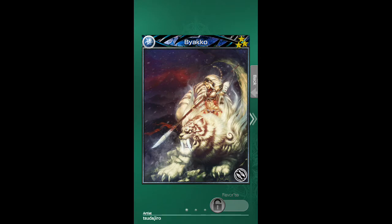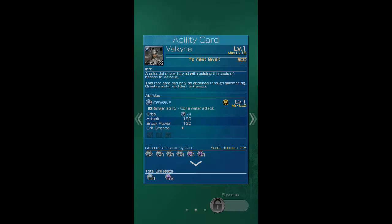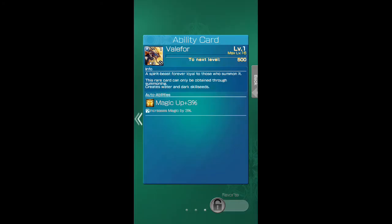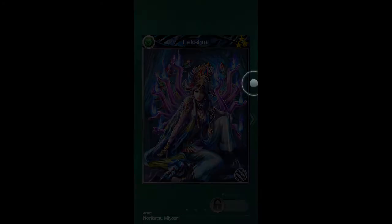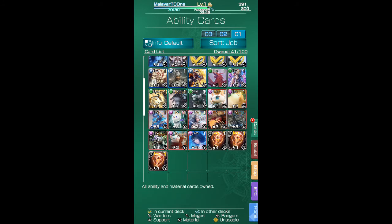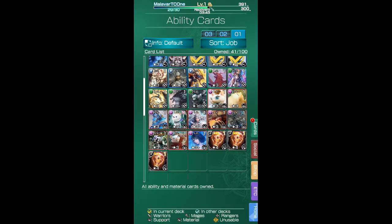Byakko. I'm just going through them so you all know, if you want to make any purchases. Valkyrie. Going through this a little bit quicker so you guys can check it out — you can stop on any of these. That was Valafor. Here's Griffin — brake power up three percent. Lakshmi. Quetzalcoatl — level one, brake power up three percent. Fafnir — level six, I think he had 340 attack.